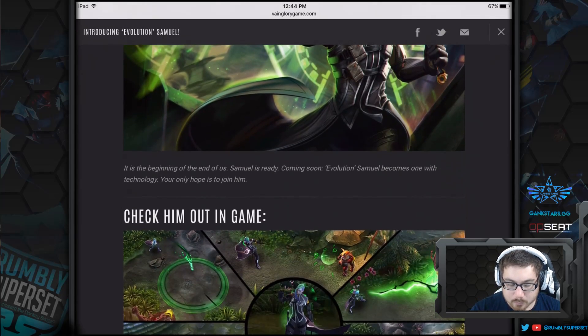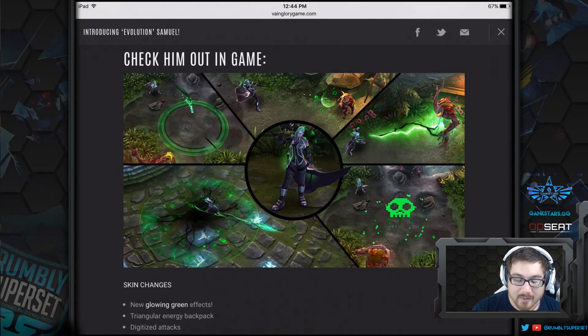We scroll down and we have him in the end game, and I have to say from the get-go this looks amazing. Playing it in PBE, it looks a thousand times better in game because you see the fluidity of the abilities when he casts them. It looks so sick — I want to main Samuel now after seeing and playing this skin. I don't care if I'm drafting into counters; I'm gonna pick Samuel just to play this skin.